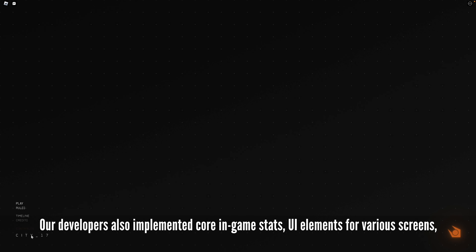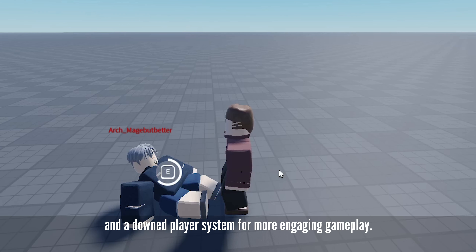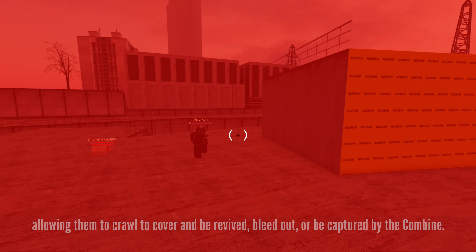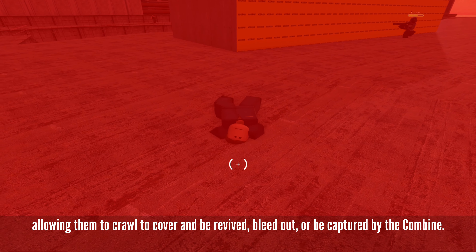Our developers also implemented core in-game stats, UI elements for various screens, and a downed player system for more engaging gameplay. The downed player system will prevent players from instantly dying after taking sufficient damage, allowing them to crawl to cover and be revived, bleed out, or be captured by the combine.